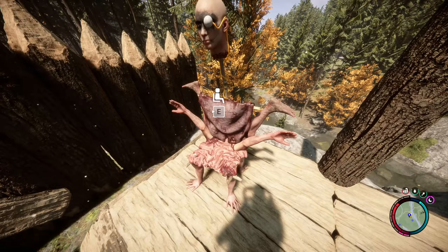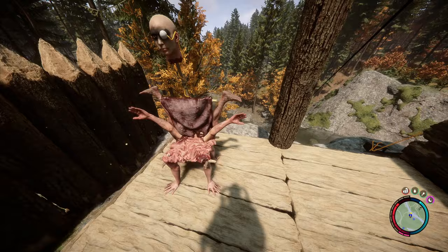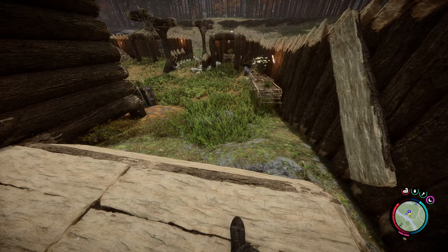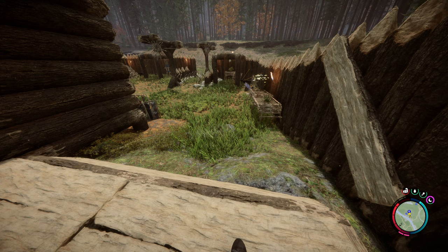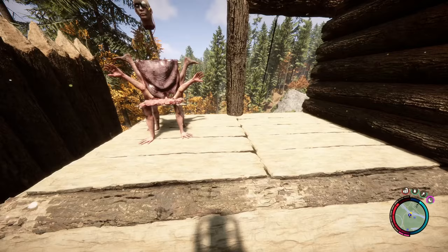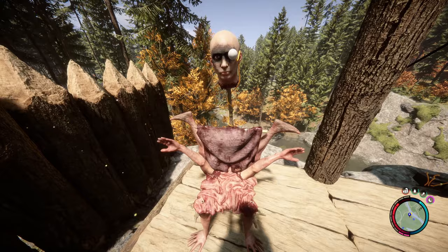I made a chair out of skin, legs, arms, and a head with a light bulb in it. It's pretty gross, but sit in it — yeah, this is nice. When you sit down in the game you actually get your energy restored. I'm not sure if it works on this chair, I know it works on benches, but my energy is looking pretty good right now so I can't tell.